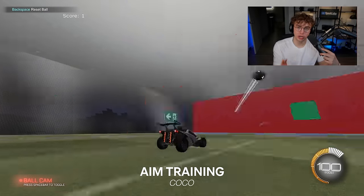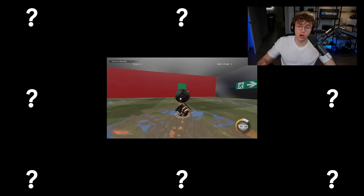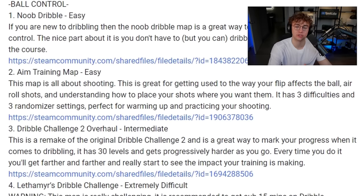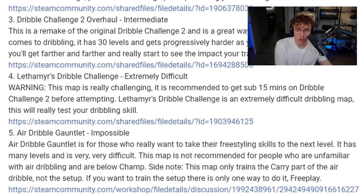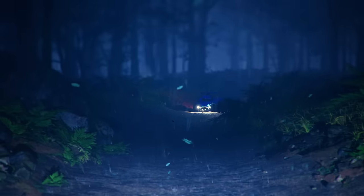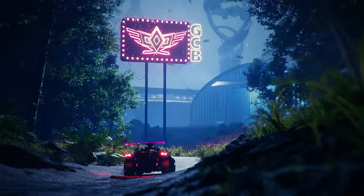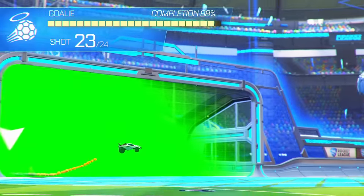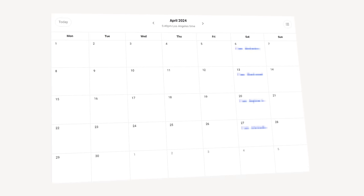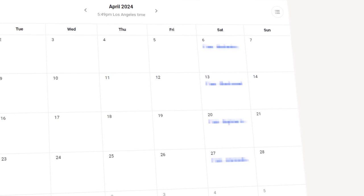This map is called Aim Training by Coco, and it's just one of the top 22 free workshop maps that we posted a master list for in our new free coaching community. For the first time ever, I've created a free version of my coaching program, the Grand Champ Bootcamp. Whether you're looking for workshop maps, training packs, or anything else to rank up in Rocket League, this community is the place to be. We're putting on special events for players who join in the first month, so if you're ready to rank up now, click the first link below.